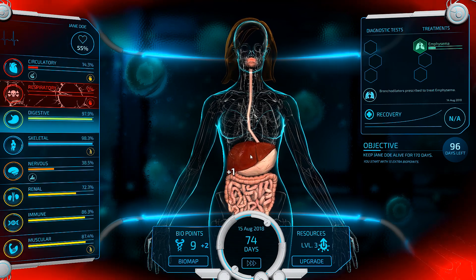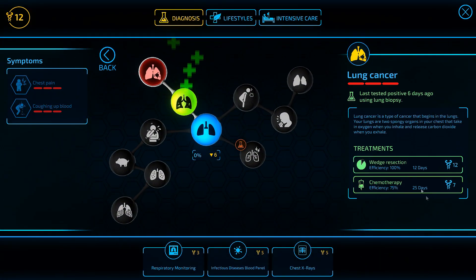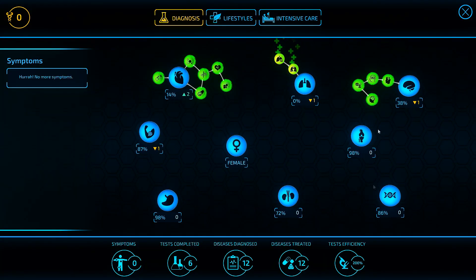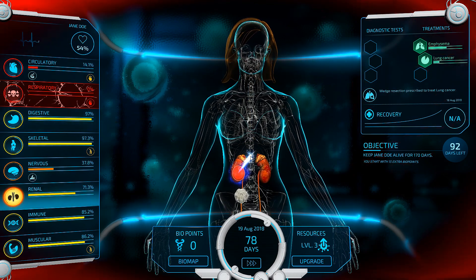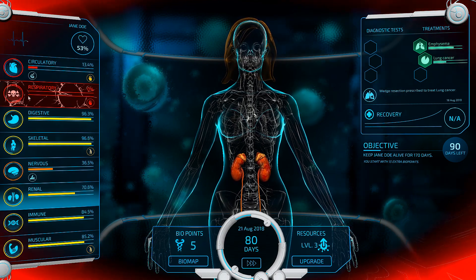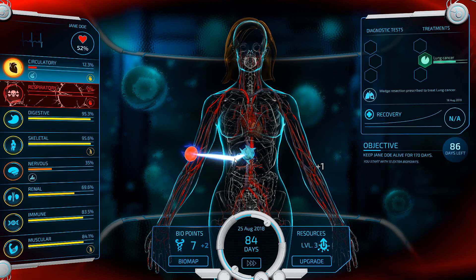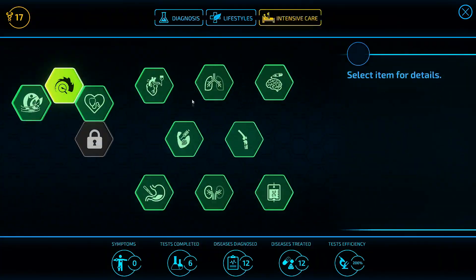We'll go for the strength training, extra aerobic exercise, and probably do a lung transplant. And then we won't be taking any more damage across any symptoms. So right now we're looking at a little damage in the nervous system, respiratory, and musculosystem — easily overcome just by some healthy exercise. The patient does have a couple of risk factors, but nothing really that substantial. So let's save up to go for a lung transplant just so it stops doing damage to everything. We'll also go for the extra intensive care item that makes all of our lifestyles 20% more effective, which means we'll easily overcome this.